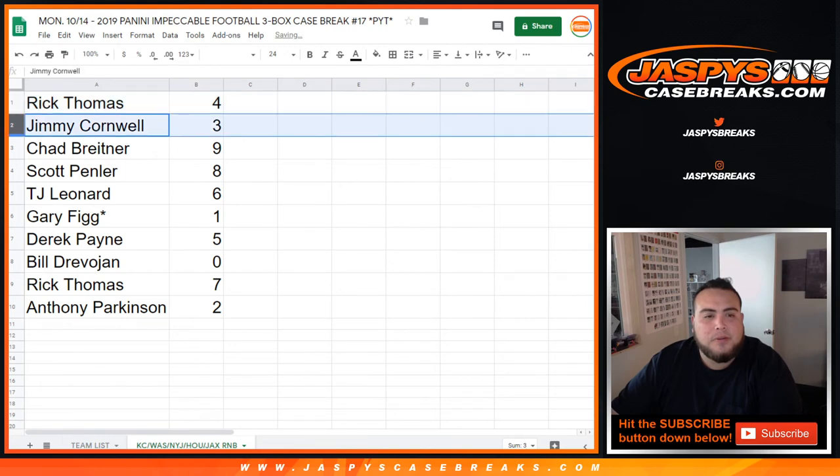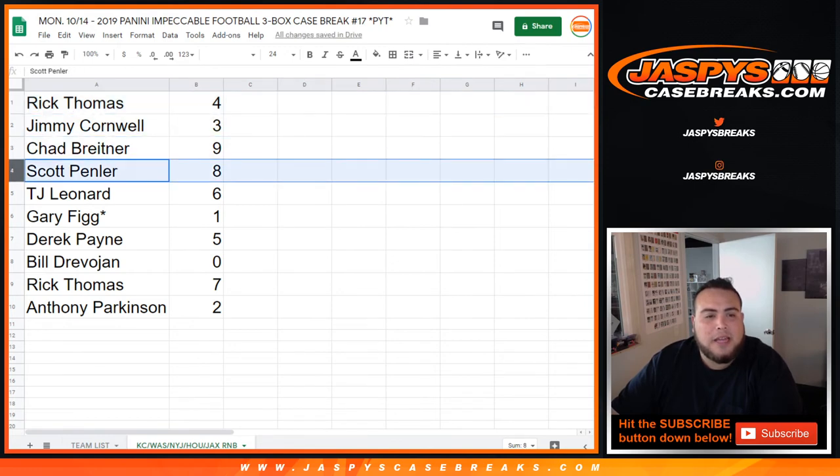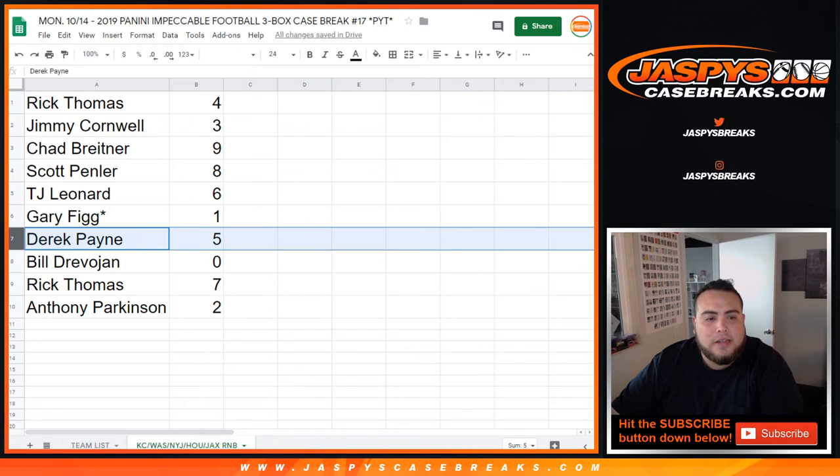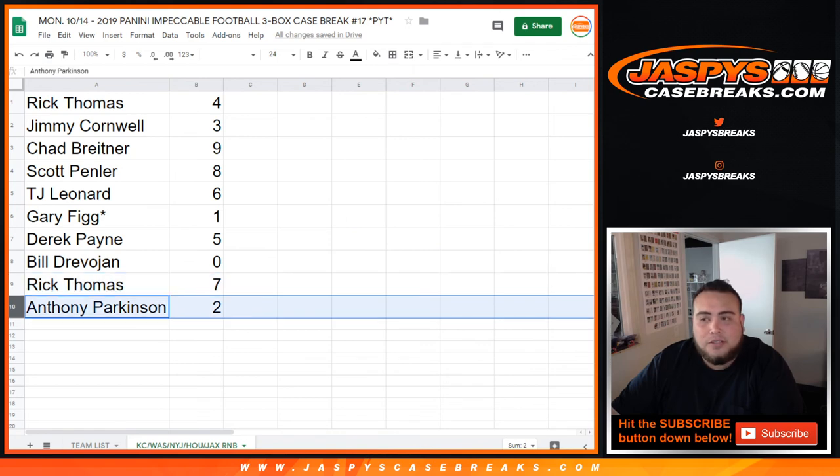So Rick, you got four. Jimmy with three. Chad with nine. Scott with eight. TJ with six. And look at that — asking, you shall receive. Random.org. Last spot mojo going to one for Gary. Derek with five. Bill, you got any and all redemptions with spot zero. Rick Thomas with seven. And Anthony with two.